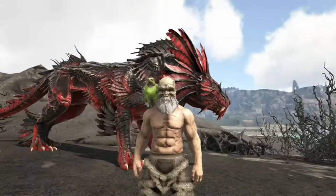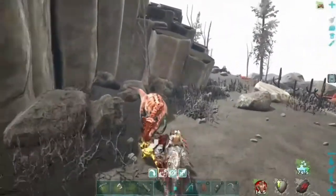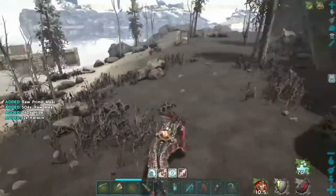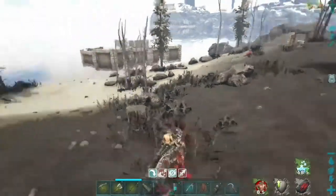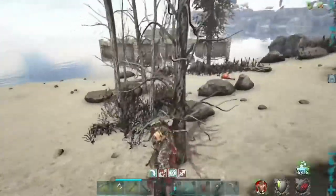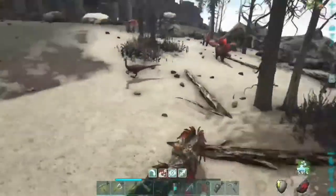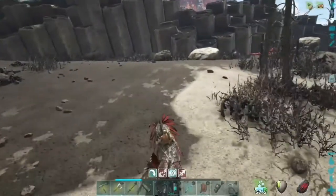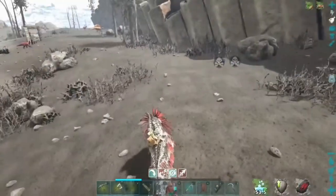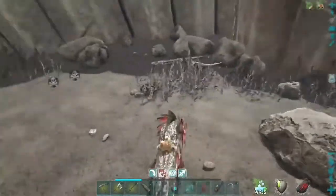I found my basilisk and I'm just going to clear the beach of anything that wants to kill me. I'm trying to open stuff up so I don't have any problems putting my trap down, because this is a long trap. You can't build right up next to those stone pillars over here — you can't get too close to those.